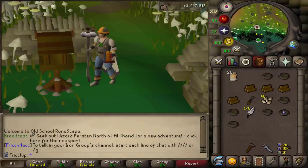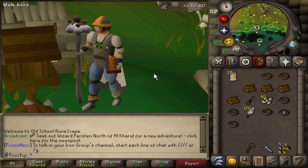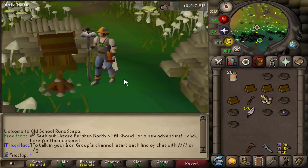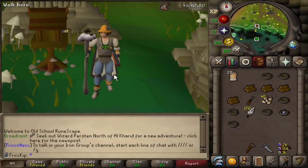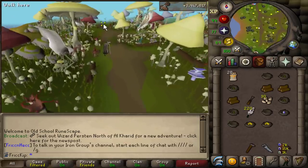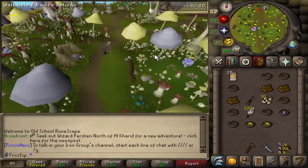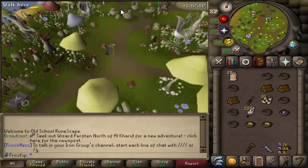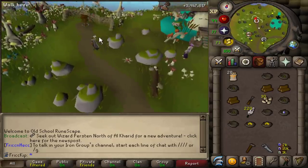I saw something on Twitter — someone was crafting gold tiaras and getting 116k Crafting XP per hour, smelting gold bars into tiaras at a furnace. That's insane because on iron man late game you essentially have unlimited gold bars from going for 99 Smithing or whatever. So that's basically free efficient Crafting XP waiting in every iron man's bank. I wasn't sure if they were going to nerf it — and apparently they already did.